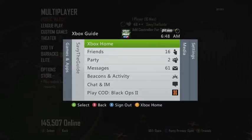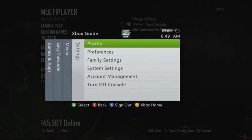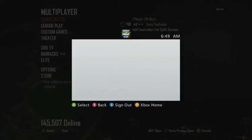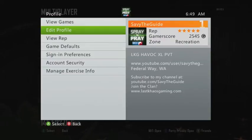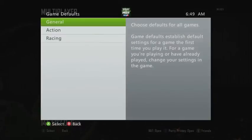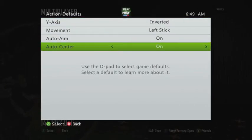Hey, what's up guys, this is Savvy the Guide and I'm bringing you this awesome tutorial on how to aim better instantaneously — no joke. Go ahead and head over to Settings, go to Profile, then follow down to Game Defaults, go to Action, and there it is: Auto Center. Go ahead and turn that on.